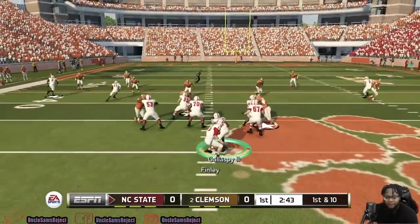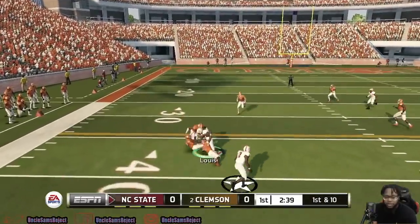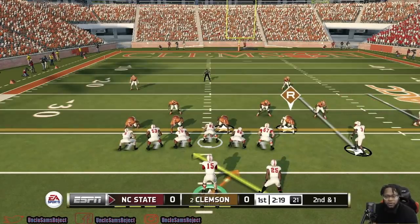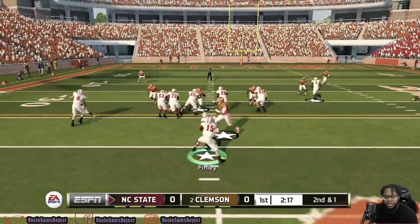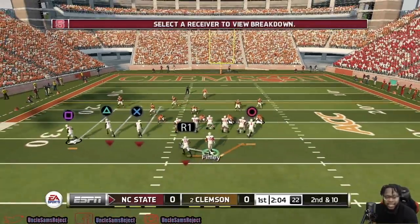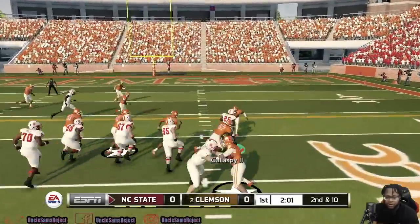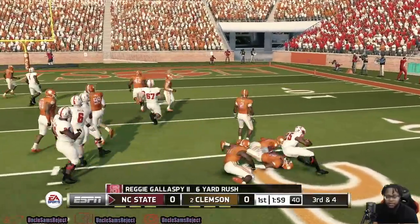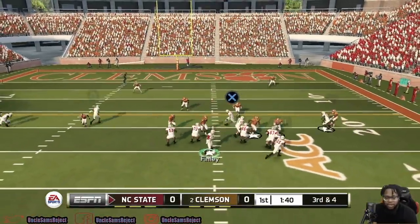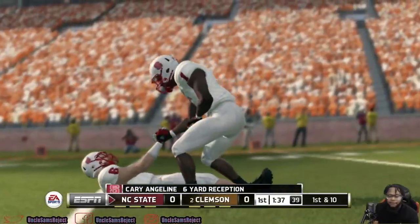Here we are, Ryan Finley and company. Little check down over the middle to Lewis. Our offensive drive starts off way better with North Carolina State than it did with Clemson. Little read option here with Finley, got some good blocking. Second and 10 — I messed up on that play, we had a man wide open. Big good run for Gillespie. Clemson's defense is good, so they could possibly make this stop. Ryan Finley makes the throw and hits his tight end Jalene for the first down.